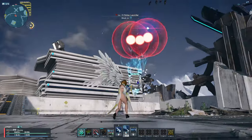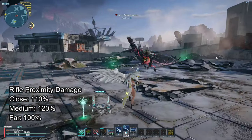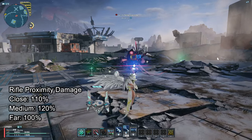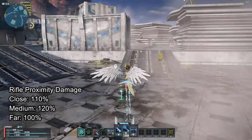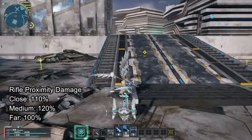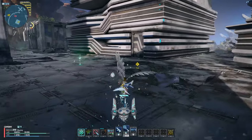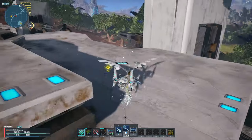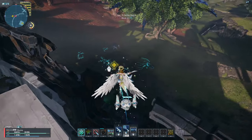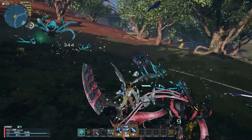Ranger's rifle is only one of three that has proximity damage range. Rifle deals 110% damage up close, and when you hit the optimum proximity range, your crosshair or reticle turns orange. At this range you deal 120% damage. When you are further away, it turns back to white and you deal the base 100% damage. This stacks with critical damage — critical deals the maximum damage you can, that's 20%. So if you deal critical damage in optimum proximity range, you will deal 142% damage.